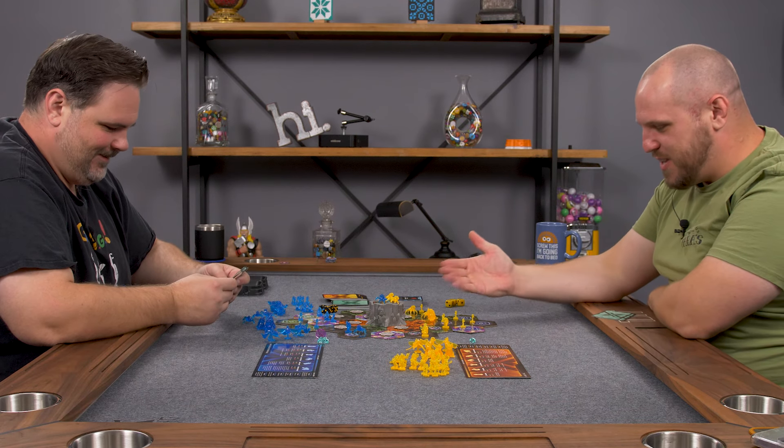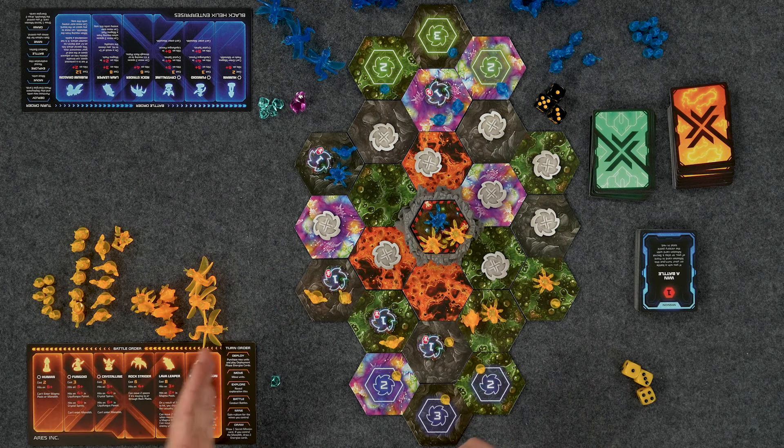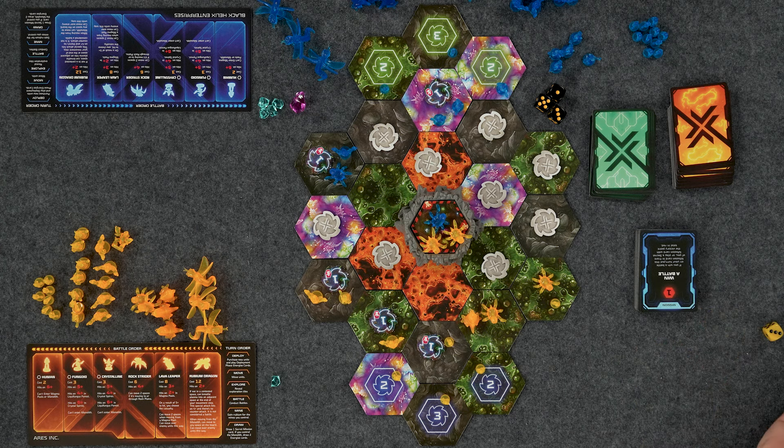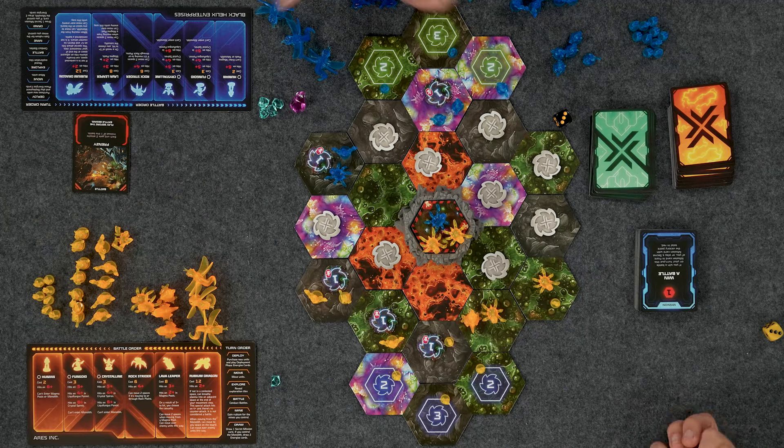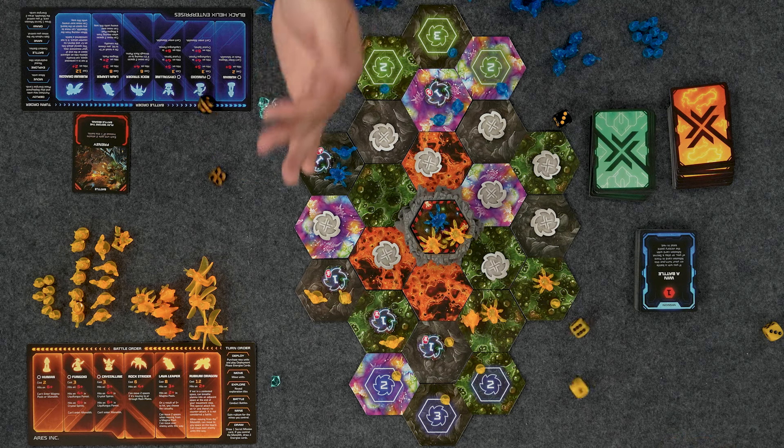We have our first battle here. In battles, we go in unit order: Rubium Dragons fight first, then Lava Leapers, then Rock Striders, all the way down the line. Right now we only have Rock Striders. Rock Striders hit on four and above — I have two, you have one. I'm going to play Frenzy: each unit gets two attacks instead of one this battle. So at least I get to roll two dice. Four and up — I got two hits. I got one. Well, I lost the battle there.